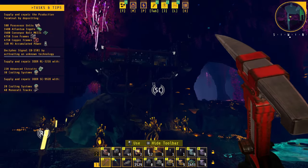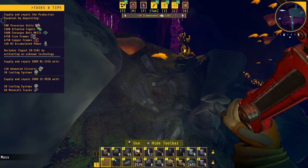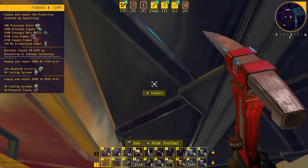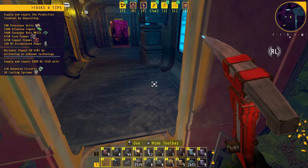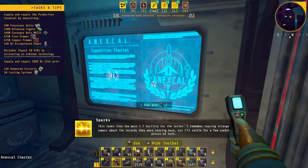The other thing I want to do before we get going on upgrading is this structure up here. I don't know if I ever showed it on camera, but the requirements to get into this locked door are 40 monorails and 20 cooling systems — and now that I have those, I can finally get in here.